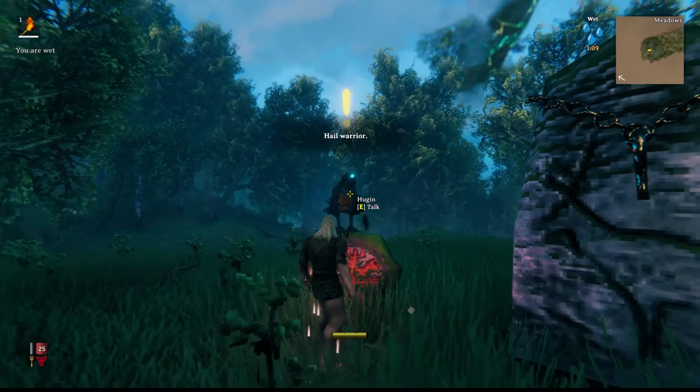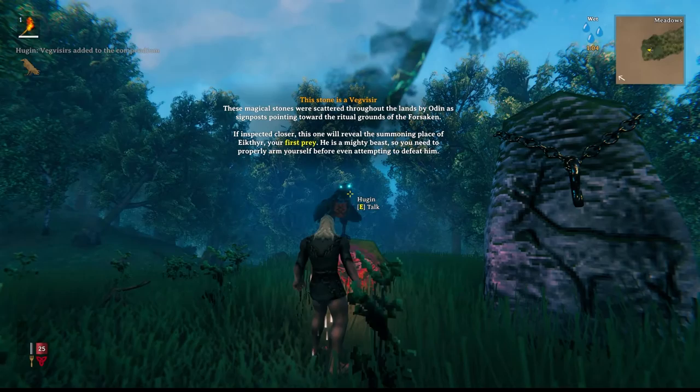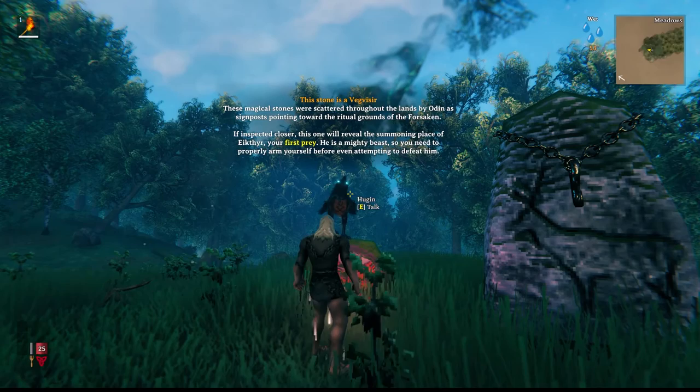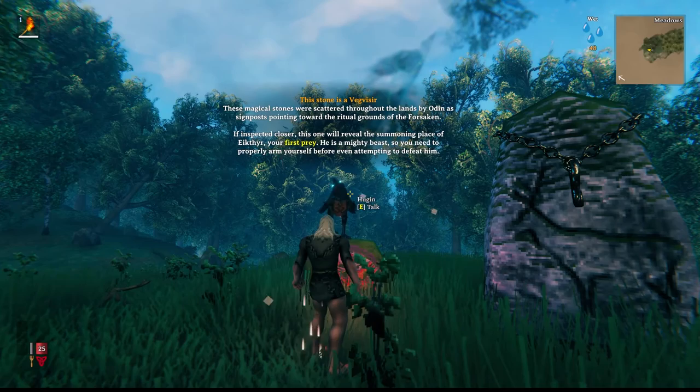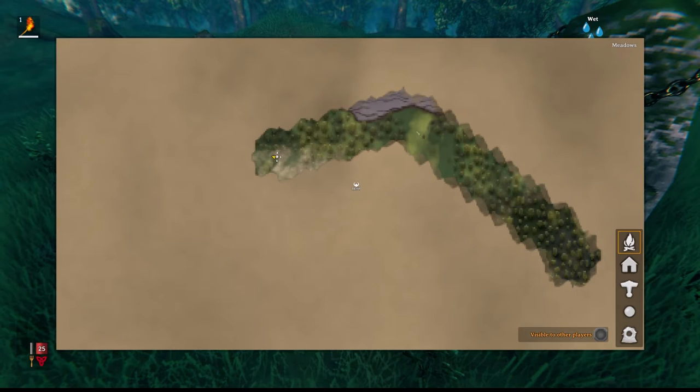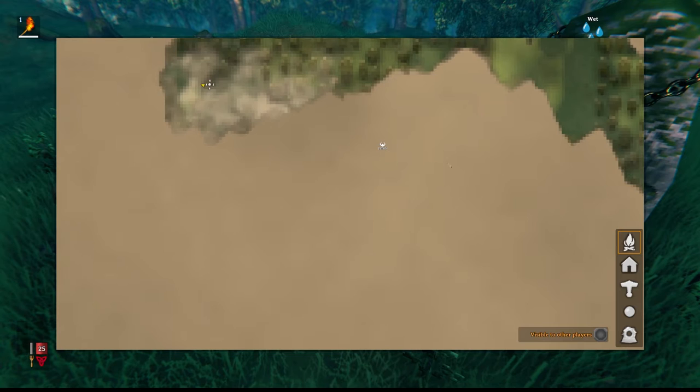Hugin continues: 'This stone is a Vegvisir - these magical stones were scattered throughout the lands by Odin as signposts pointing toward the ritual grounds of the Forsaken. If inspected closely, this one will reveal the summoning place of your first prey. He is a mighty beast, so you need to properly arm yourself before attempting to defeat him.' So I register the location - you can see there's a little trail where the raven carried us in.